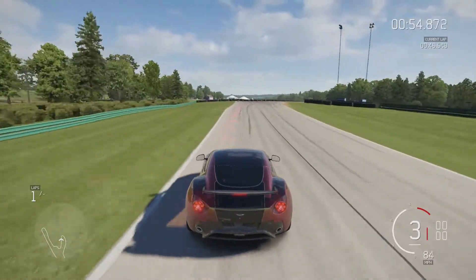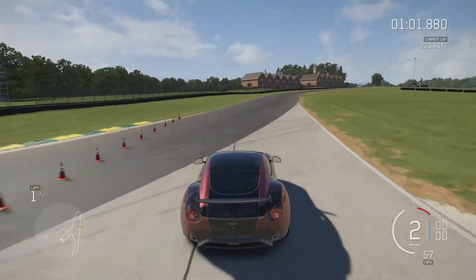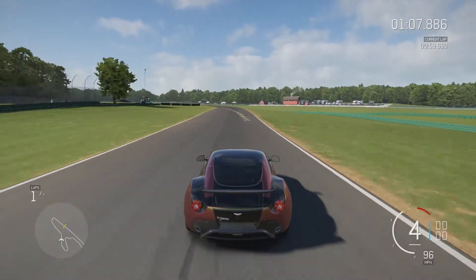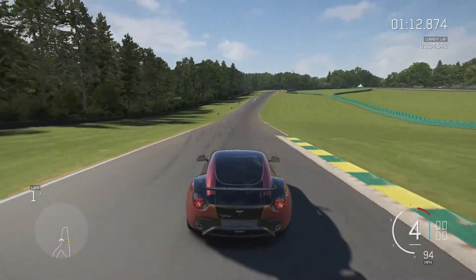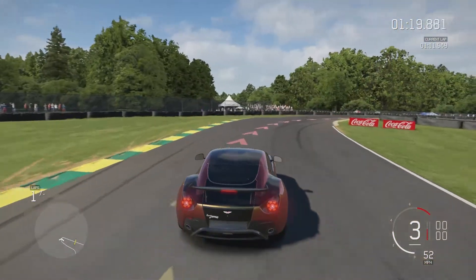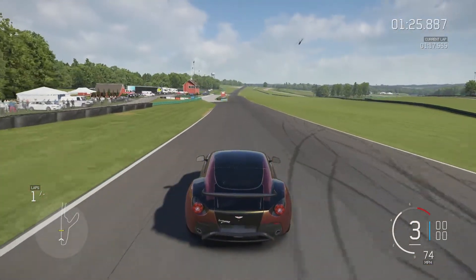So braking for the hairpin as I lock up slightly. And again the car is wanting to slide when exiting. And again we're coming up on the tricky left hander here — brake too much and you'll be slow, or brake too little and you'll go right. Getting it right is a little tricky. As we come up to the straight of the track and we're going for our first flying lap.